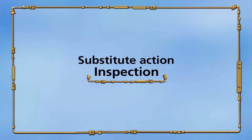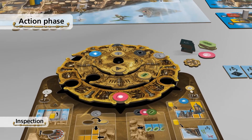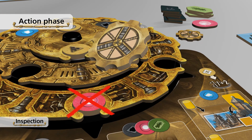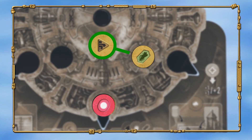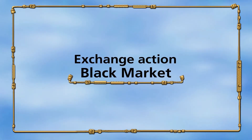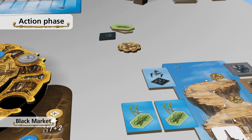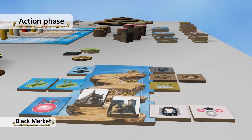Another possibility in your action phase is the substitute action, inspection. Instead of activating a disc, you can skip its activation entirely to take one knowledge from the supply. The disc has to be one of the three adjacent discs that you chose in the beginning of your action phase. The last possible action you can take is the exchange action, black market. Before, in between, or after you activate your discs, you may exchange goods into knowledge or knowledge into resources as often as you want.